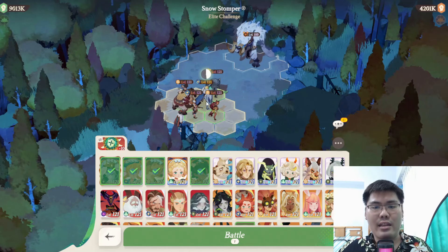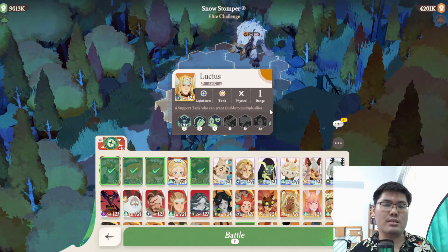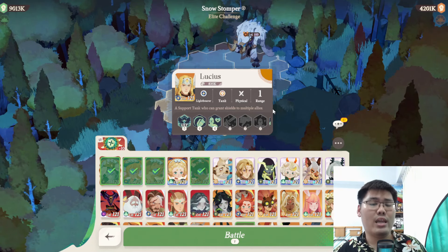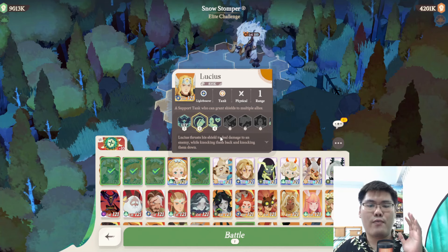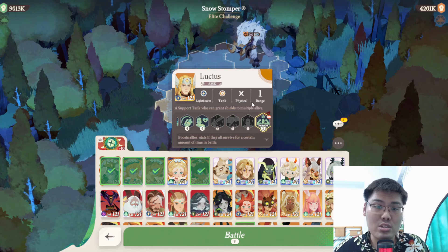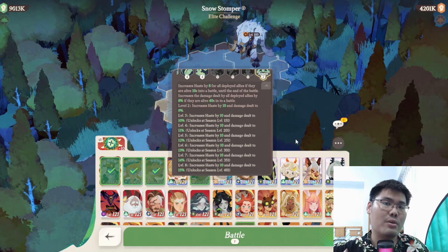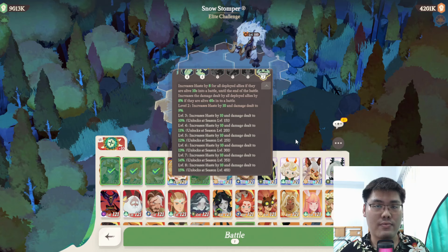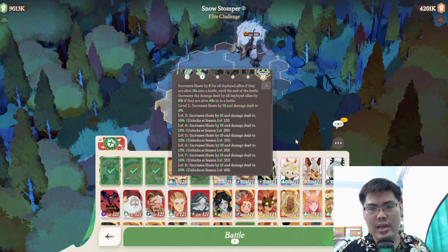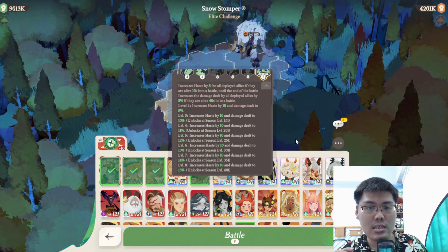The very first cheap tech unit is Lucius. The reason this unit is good as a cheap tech option is because he is inherently tanky — he can survive even at a really low rank. This unit has some form of shielding and healing, as well as the ability to buff the offensive prowess of your whole team. Usually at a really low tier, Lucius doesn't survive for that long, but surviving 10 seconds into battle is actually really achievable.